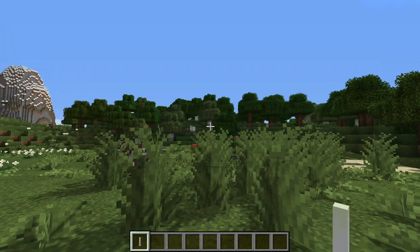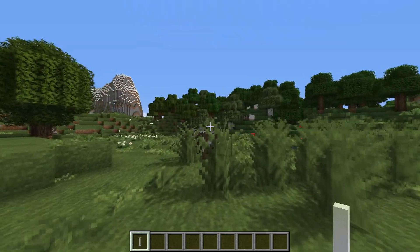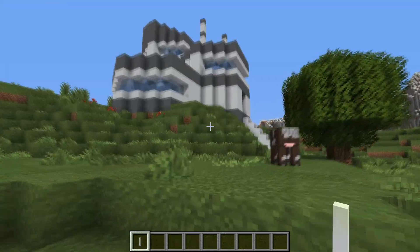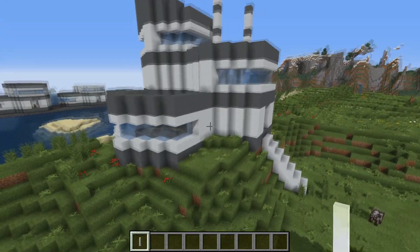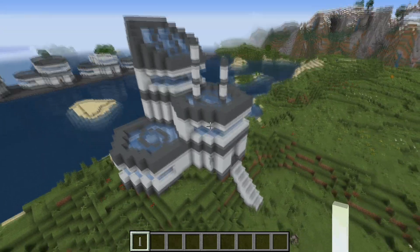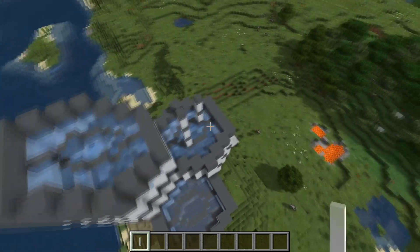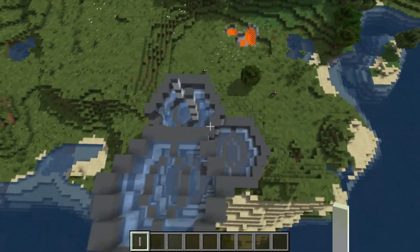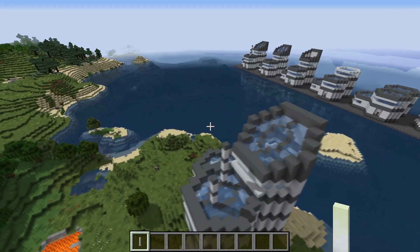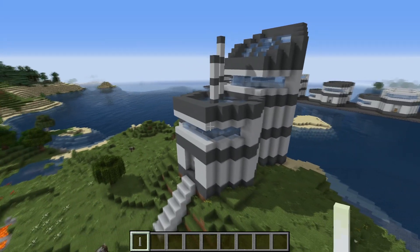So you just spawned into a brand new world but you have the age-old problem of not having a base. So today I'm going to show you how to build this one. I'm calling this a modern beehive starter base because it's fairly small, it should be easy to build, and it is hexagonal — made up of three hexagonal cells — and it's only got five block materials in it, so it shouldn't be too hard for you to put together.